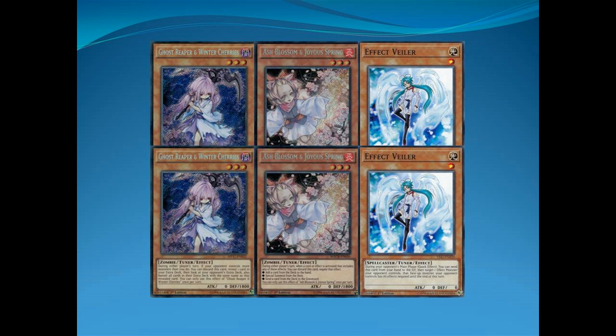Next, we're playing Handtraps. While this is not Handtrap City, we got a few of them: two Ghost Reaper, two Ash, and two Effect Failure. Effect Failure actually is a lot better than it used to be because now, especially with the Spirals when you play them, they cannot actually activate a Resort before they go for Double Helix, so you can actually resolve it, which is nice.